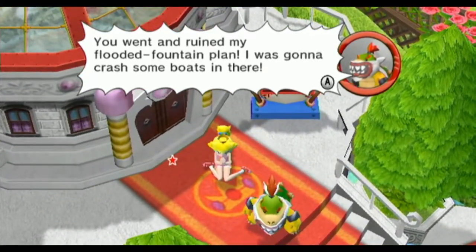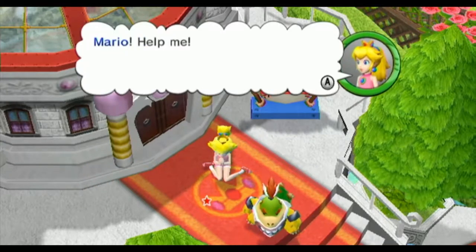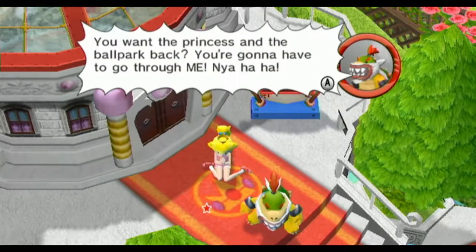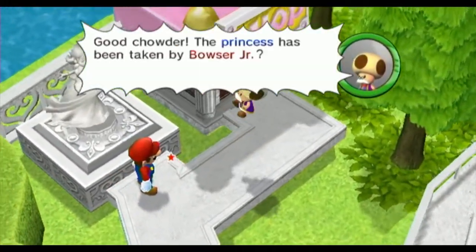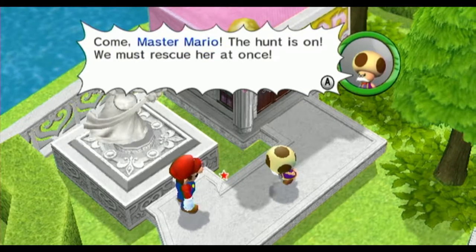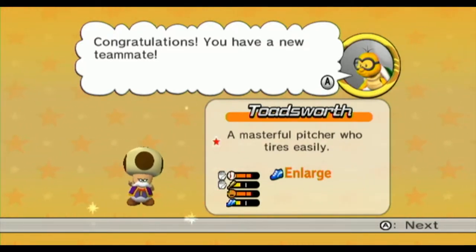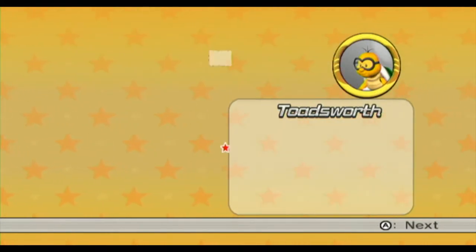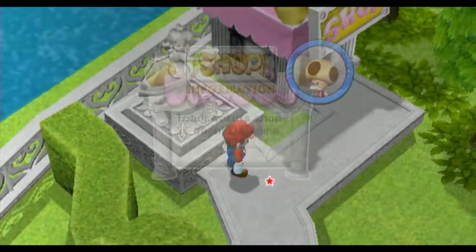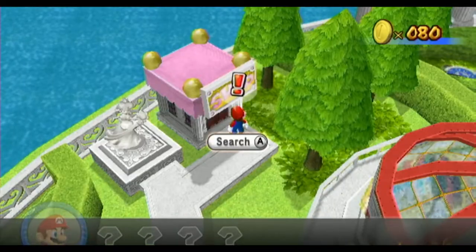Aw, it's you. You went to ruin my flooded fountain land — I was going to crash some boats in there. Mario, help me. You want the princess and the ballpark back? You're going to have to go through me. The princess has been taken by Bowser Jr. Come, Master Mario — the hunt is on. We must rescue her at once. Toadsworth — a masterful pitcher who tires easily. And we now have Toadsworth's shop. Let's take a look at the shop real quick.